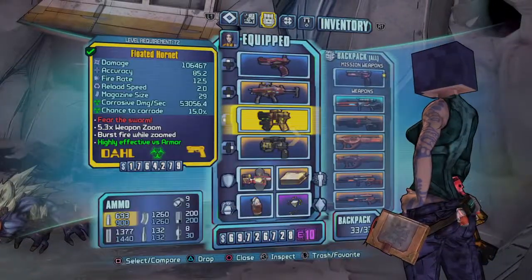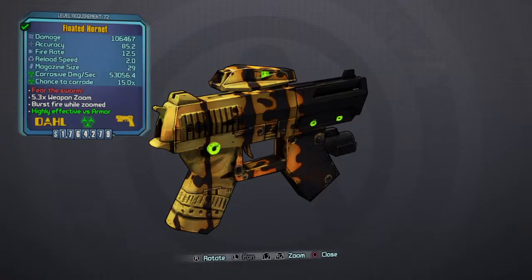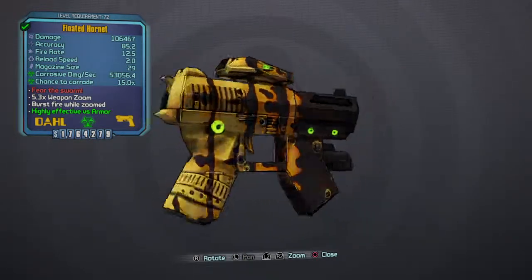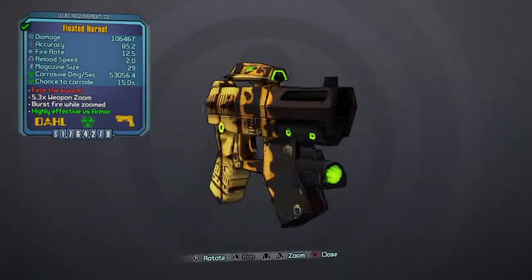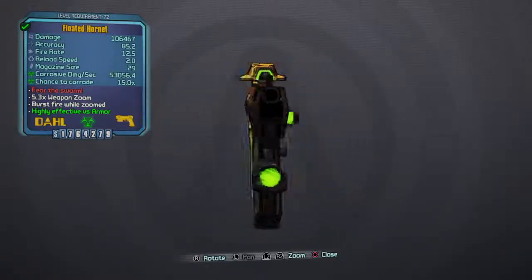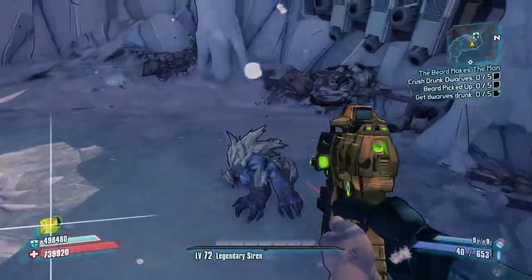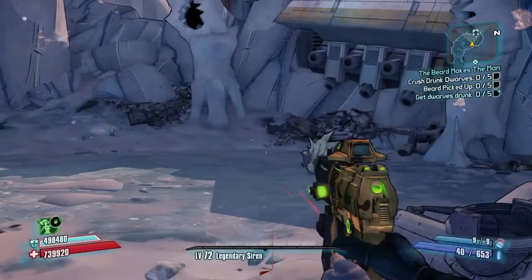I guess I can easily just tell you what the Hornet is like. The Hornet always spawns in corrosive element. It's not an all-right pistol — I wouldn't use it constantly. I just kind of have it because I'm trying to collect all of the legendaries at level 72. But that is a pretty cool gun to add to my collection, to be honest. Anyway guys, that's the end of this video and I will see you next time.